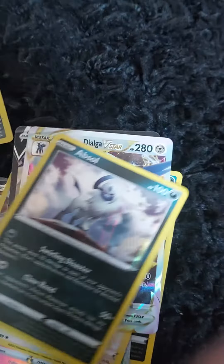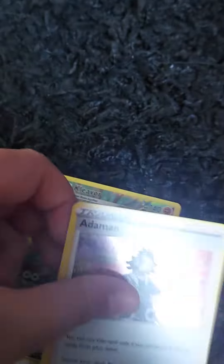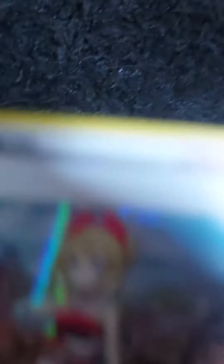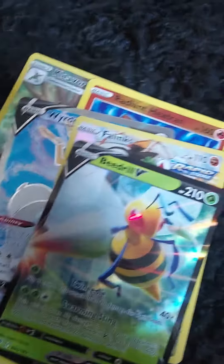Absol, Kleavor trainer, Adamant — I actually pulled the full art of him — Urshifu, and then we got the Radiant Heatran. Then we got the full art here, the Phalanx trainer, Beedrill, and then we got Diancie. Then we got Allister, Radiant Hawlucha, Lux Spray, Hoothoot trainer.